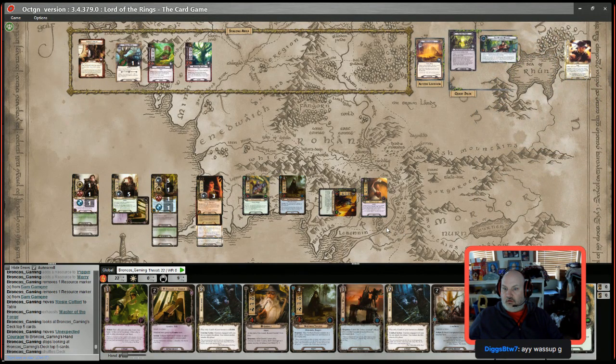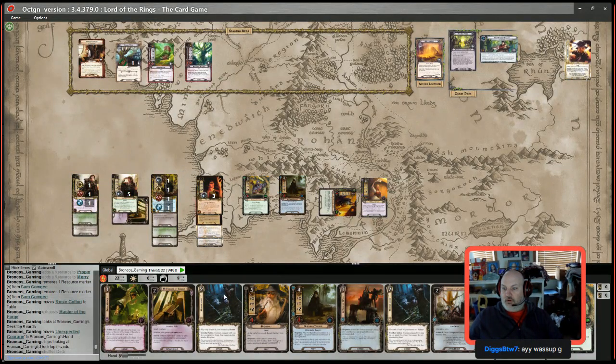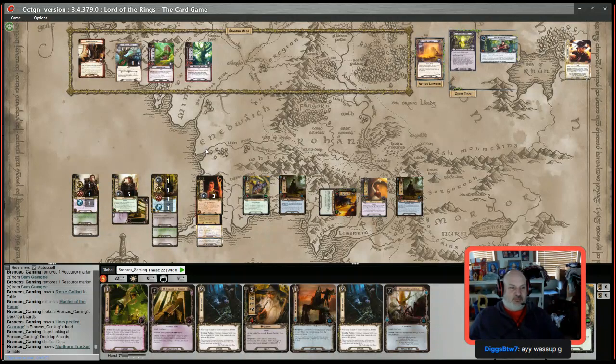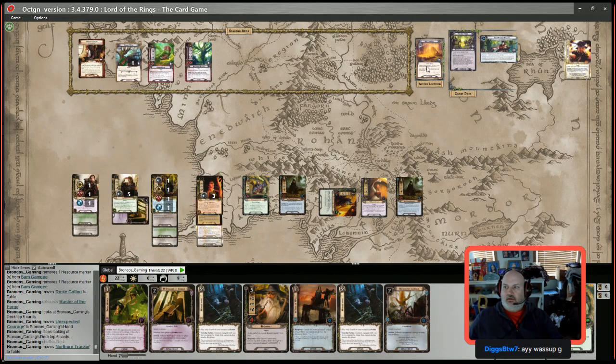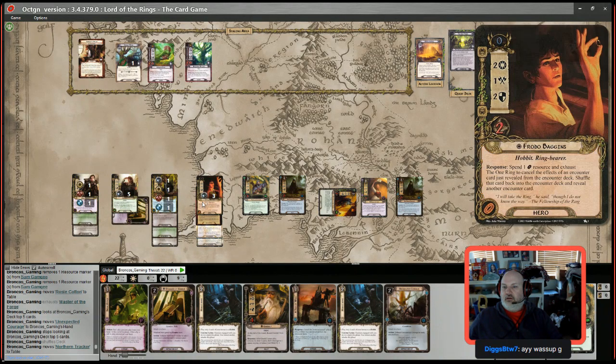I'm going to attach Unexpected Courage, probably to Sam, just in case I need to defend or do something crazy. Actually, I'll hold it. I'll spend four Spirit resources to throw a Northern Tracker out. Those guys will help defend against Old Man Willow. I have to win by five. We're facing nine threat. I'll quest for four, five, six, seven, eight, nine — ten, eleven. I'm probably going to Hobbit Sense Old Man Willow since I'm not looking to attack anybody anyway.